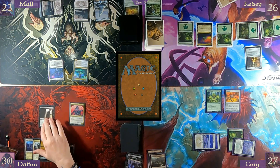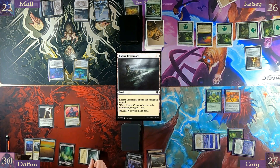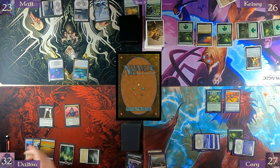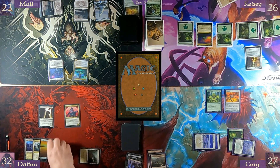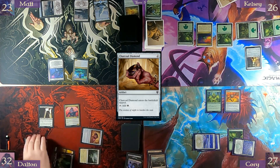Untap, draw. Cabrilla Crossroads — enters the battlefield tapped but gain two life. Then pay two for Charcoal Diamond — it enters the battlefield tapped.